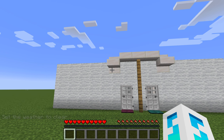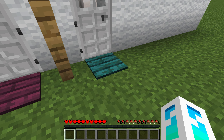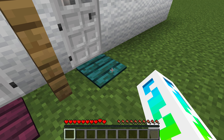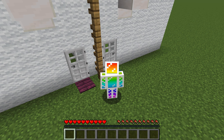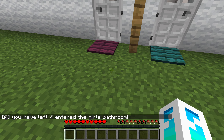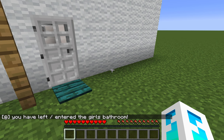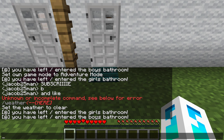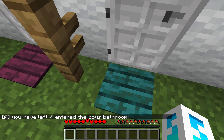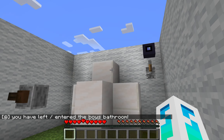So I have made this bathroom — this is a bathroom that girls and boys can go in. The girls bathroom has a crimson pressure plate, the boys have a warped pressure plate. If you go inside it will say in the chat 'you have left/entered the girls bathroom' or boys bathroom depending on which one you go in.